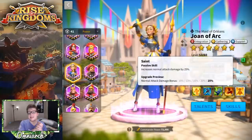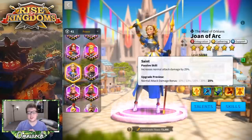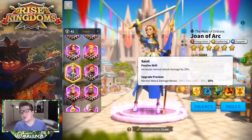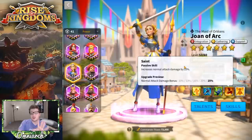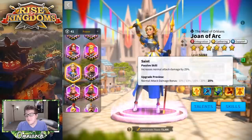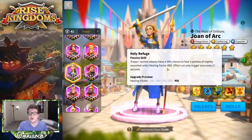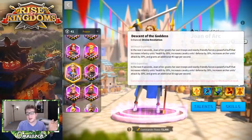Her last skill is Saint: increases normal attack damage by 25%. That sounds good, but normal attack damage isn't really a large percentage of your overall damage — you're doing most damage from skill attacks from your primary commander. Back in the day this skill used to say 'reduces damage taken by 25%', which was way better and made her super tanky. They nerfed it to normal attack damage instead, which I feel is less useful. I wish they had maybe increased the healing factor instead, but regardless this is what we have.